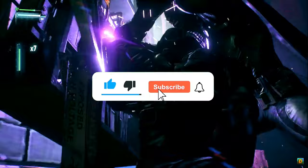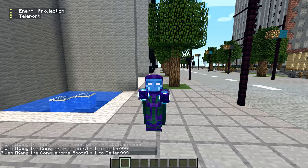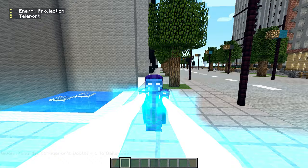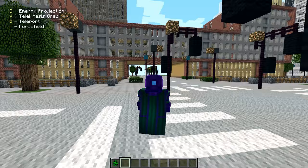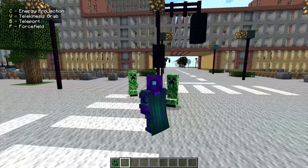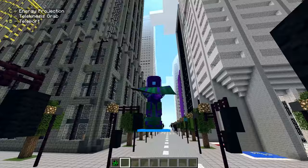Next we have Kang the Conqueror. We have Energy Projection — you can use both hands or one hand, random hand. We also have Telekinesis and Teleport. I'm testing his Telekinesis — in a previous video another hair pack had crazy range where I couldn't even see the creeper I was holding. Here the distance isn't as extreme, but it's still solid. Force Field looks cool, and there's Platform Flight.